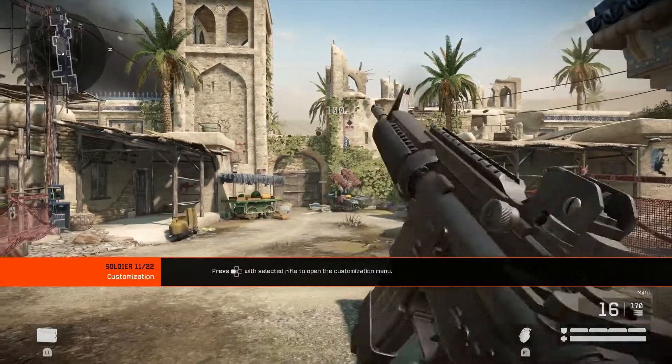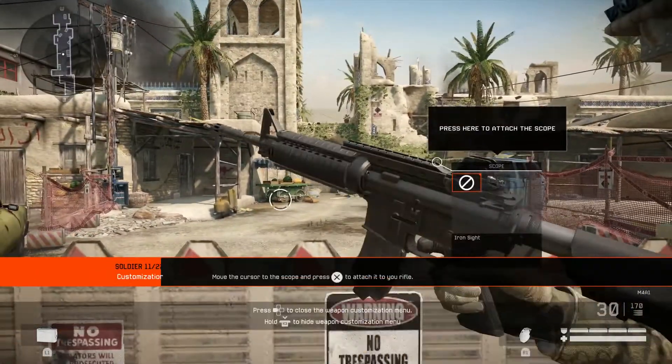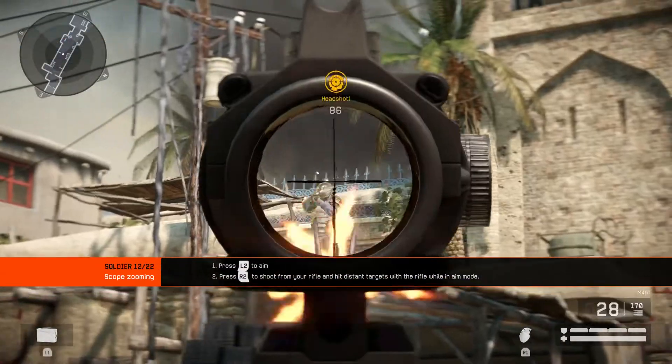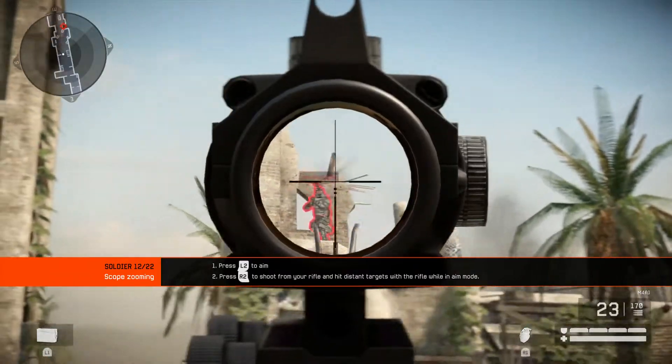Most weapons can be customized with attachments. Attachments change the functionality of your weapon, and thereby your possibilities in combat. Scopes offer greater aiming precision at longer ranges. Hit the targets aiming through your scope. Let's go!